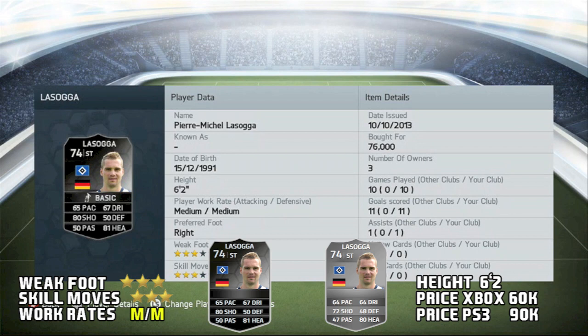To go over this review: his positives are that he's just a very good overall striker — 99 shot power, 83 long shots, 89 finishing, the power header trait, 92 strength, and he's 6'2". His negatives are his 65 pace, 67 dribbling, and medium medium work rate. In 10 games he got 11 goals and 1 assist — not too bad at all. He's a very, very good player.